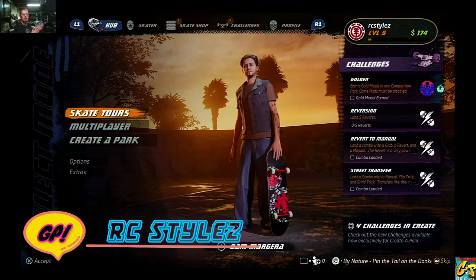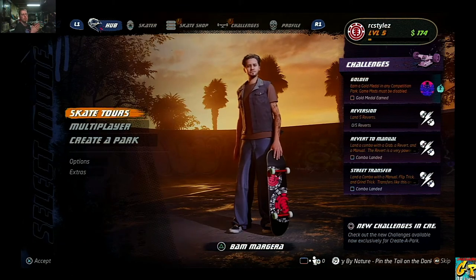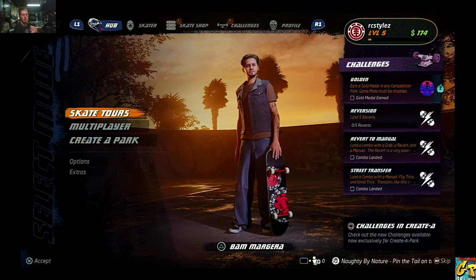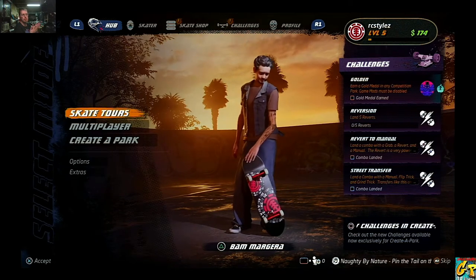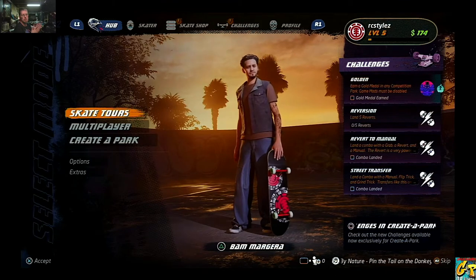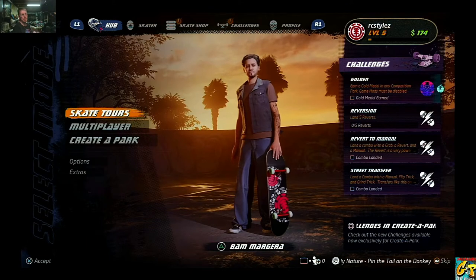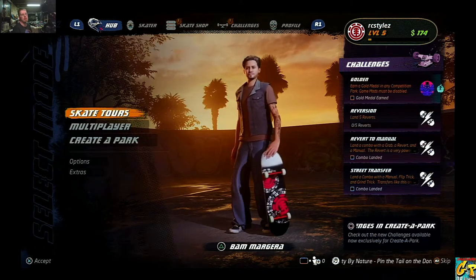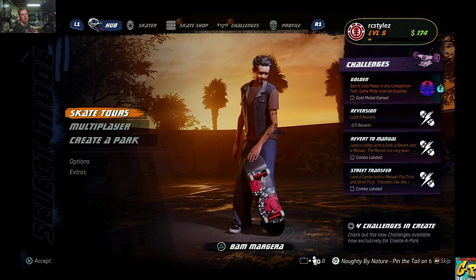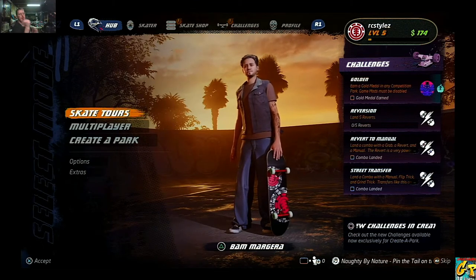What's going on gamers, RC Styles here. Today we're going to be playing Tony Hawk Pro Skater 1 and 2 — emphasis on Pro Skater 1. We're going to be demoing the warehouse area and attempting to get the secret tape. I've already done the pro sick and high score challenges on that map and unlocked the next map. I know you're looking at Bam Margera on my screen, but I need to stress that Bam Margera is not included as a playable character in the Tony Hawk games — I had to create him to the best of my ability, and I think I did a pretty decent job.